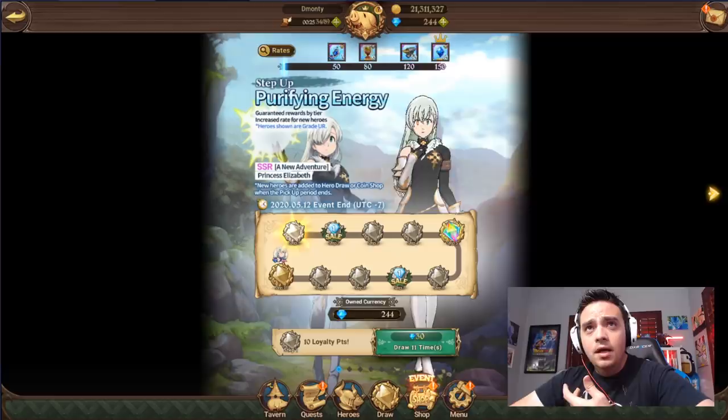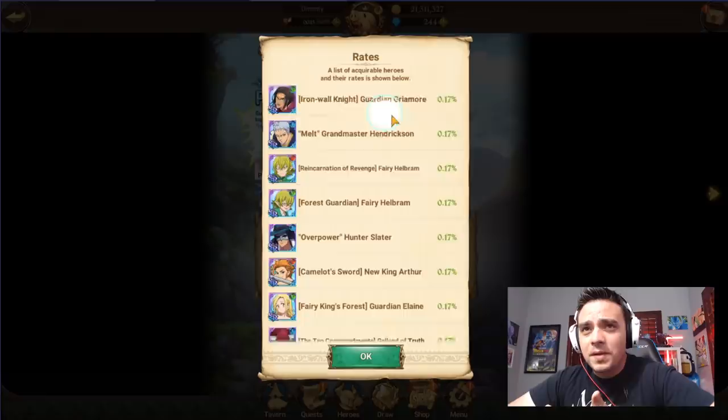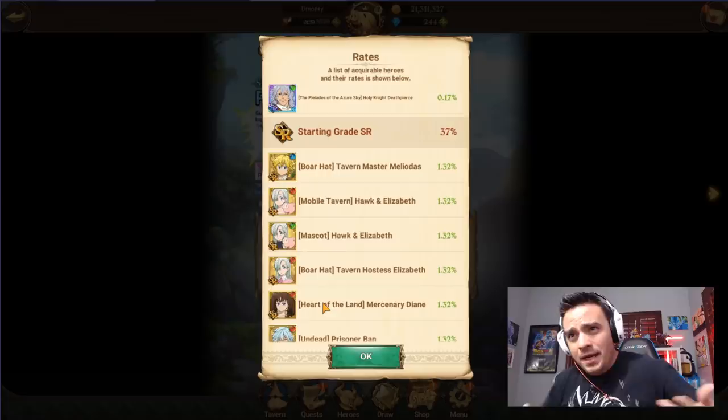If you take a look at the rates here, there's no Sins on this banner, which is kind of eh. I really don't need any of these units. I'm one copy away on Helbrum, so that's kind of cool. Jericho is maxed out, Elizabeth is maxed out. I would like another blue Elizahawk — that's pretty neat. But overall, the banner is kind of eh, so I'm not going to go too ham on this banner.